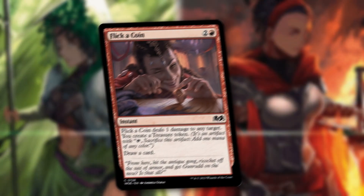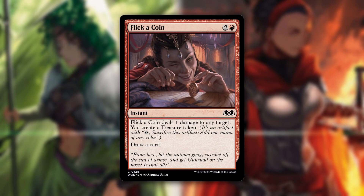First up we've got Flick a Coin. This is two and a red, and it is an instant. It deals one damage to any target, you create a treasure token, and draw a card. I'm going to be honest — it's underwhelming. I think it's too costly even with the treasure token. This would have been fine at one and a red. It's just kind of another draft filler, maybe a pseudo-decent standard option, but I don't understand why it costs so much when it doesn't really do all that much.